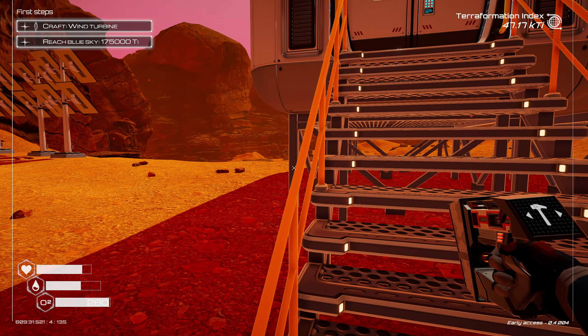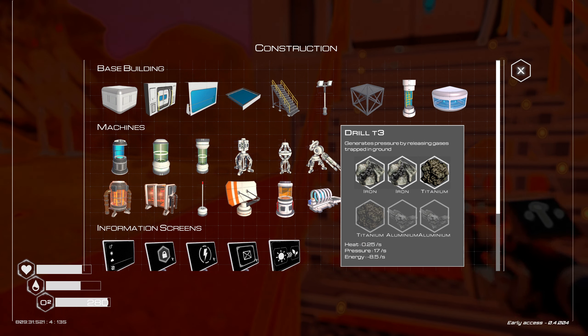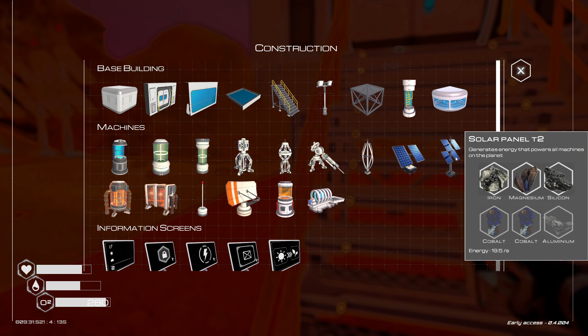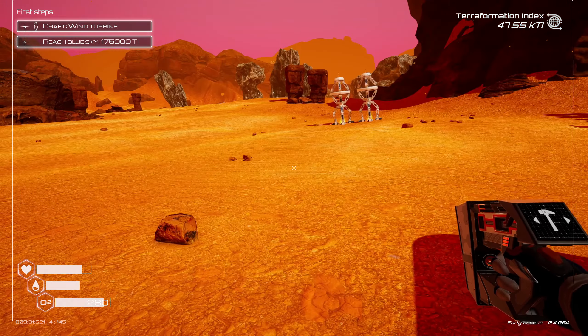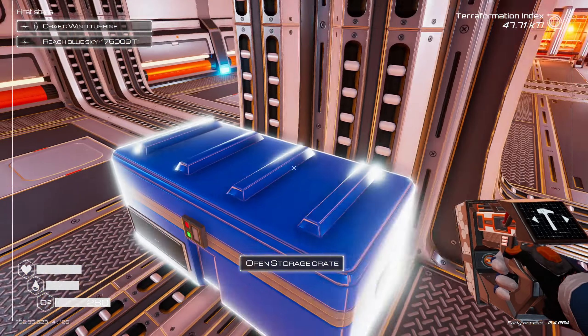It's starting to get a little purple out here. We just unlocked drill tier three, so we're going to build a couple of those today and then probably go back and grab those other solar panels. We need titanium and aluminum - I don't think I have any aluminum left, I used it all.